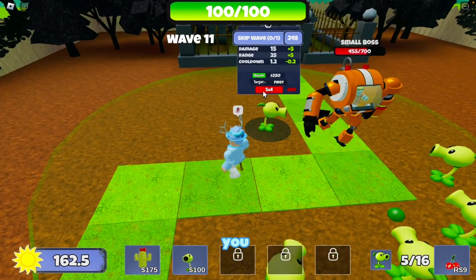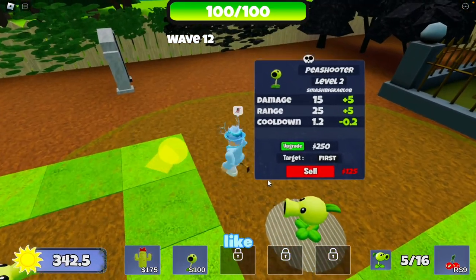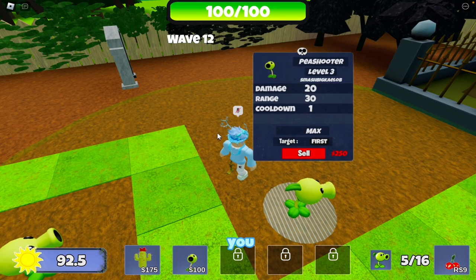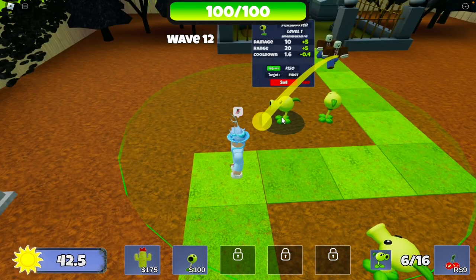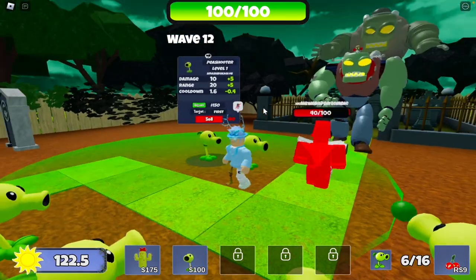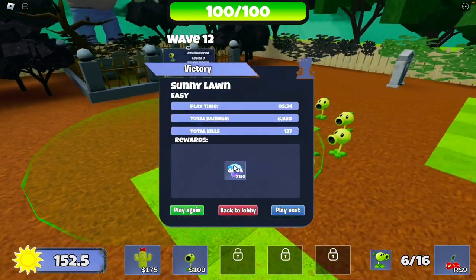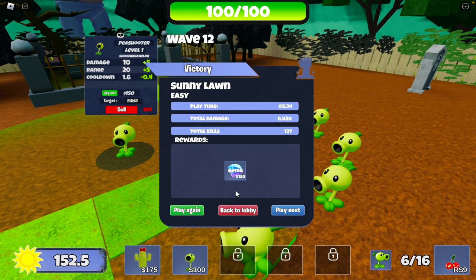You can't stack towers in this game like in other tower defenses — you have to space them out. I've got six peashooters and I'm just destroying everything. Then there's a huge boss, but we took it out too. The game goes up to 12 waves.